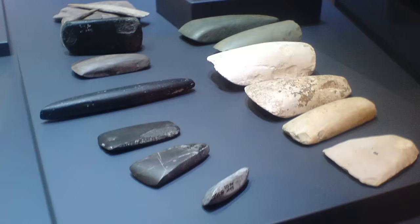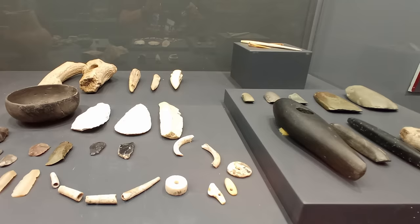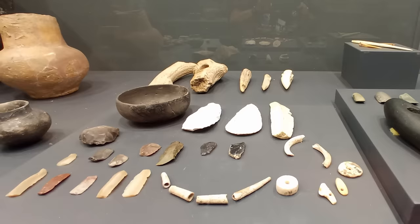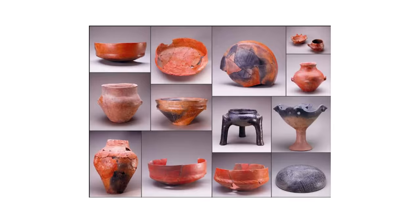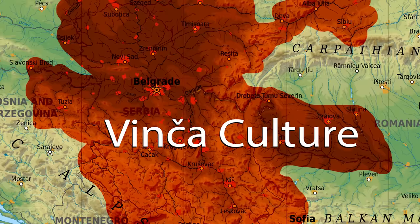But there was also specialisation in resource acquisition, manufacture and trade with other settlements. Some settlements had workshops where specialist craftsmen manufactured stone tools or shell beads or pottery for use locally and for export. The society was able to support craft specialists like this, which explains the astonishing high quality of their work and the technological advancements seen during the life of this culture.